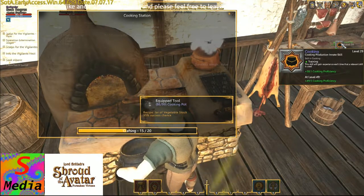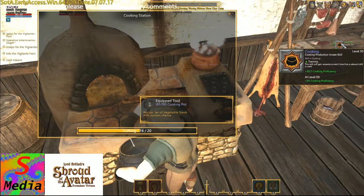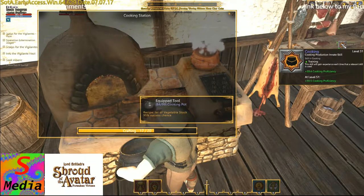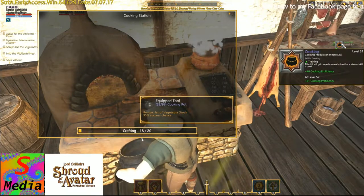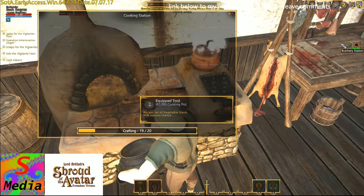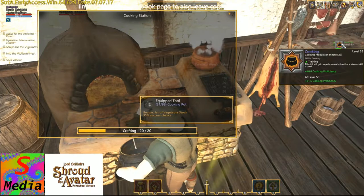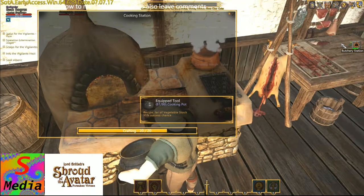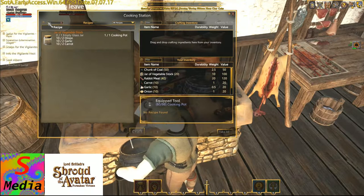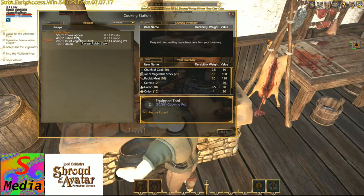That's 38. This is a new character in regards to proficiency level, so you should be able to do what I'm doing here. I think we're going to need one more batch. Now what we can do is we can now learn our rabbit recipe — our proficiency is high enough.